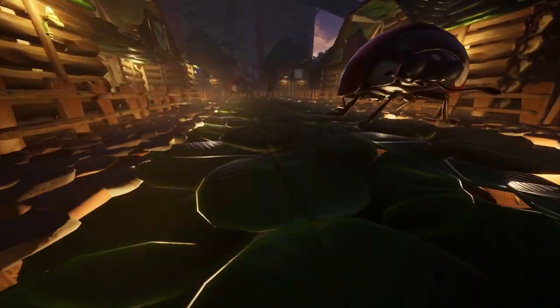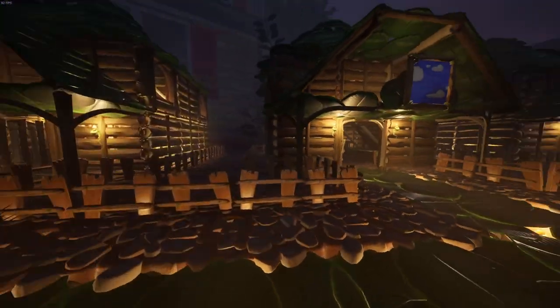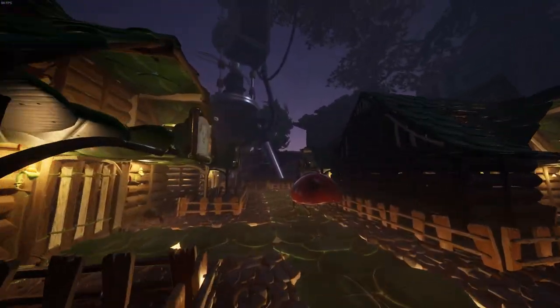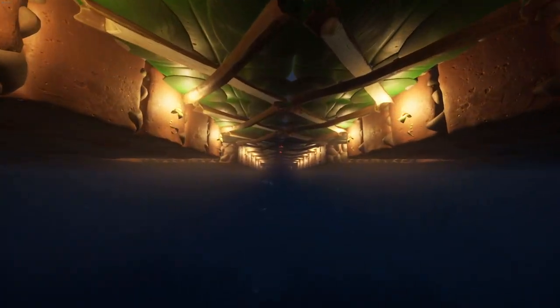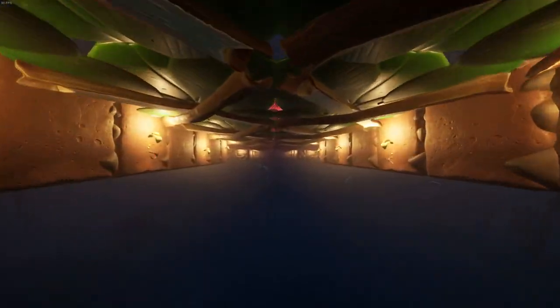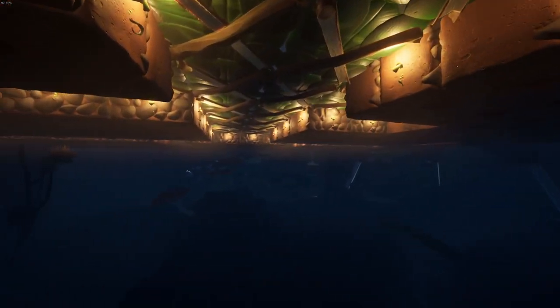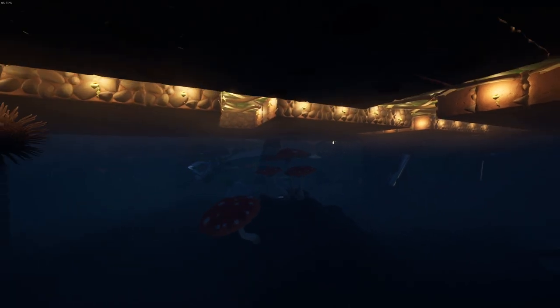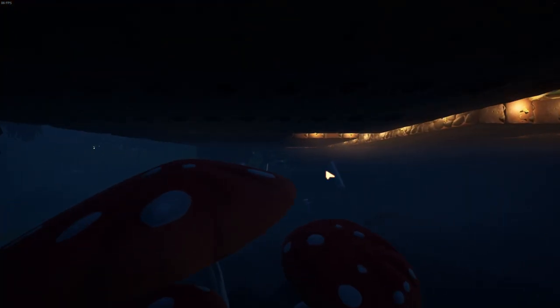There used to be an awesome way to under-light roads and floors by putting sconces between foundations, but they recently fixed that. There's still a workaround though - you can use roofs as floors. If you want to make a roadway like in my sanctuary town, use your foundation floors and then if you're building the roadway out of a rooftop you can hide lights underneath it, creating an under-lit roadway which looks super cool.